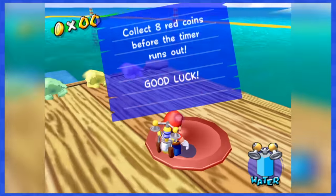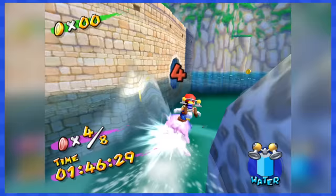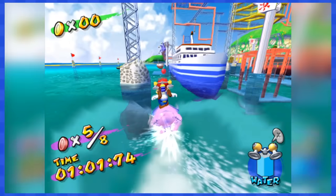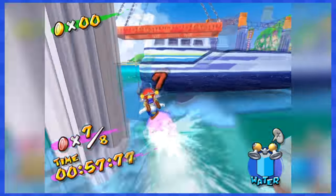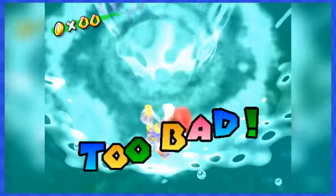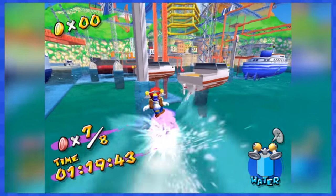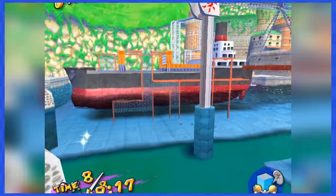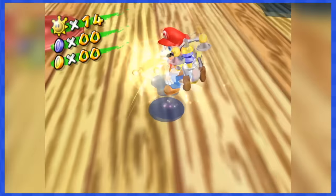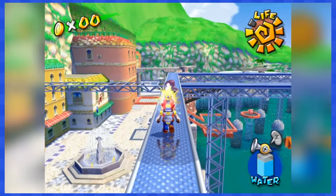In Ricco 6 we have a time limit of 2 minutes to collect 8 red coins located on the water, hopping on one of those super fast moving Bloopers. The problem is that most of those red coins are surrounded by evil yellow coins, so collecting one by accident means we're toasted. And if we bump into anything — even the slightest little bump — we automatically lose a life. That Shine Sprite was quite difficult and took many tries, but eventually I managed to get all the red coins and dodge all the yellow ones. Ricco 7 — chasing Shadow Mario — is quite easy and done without a coin.